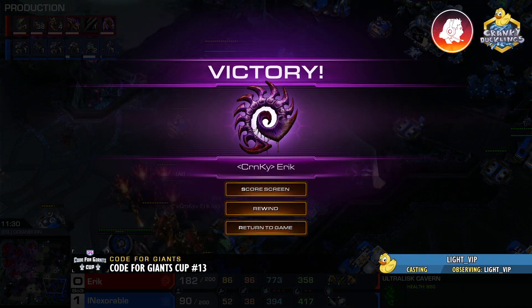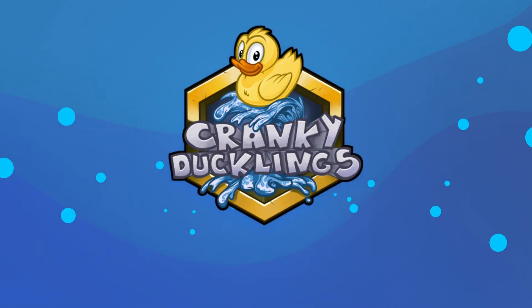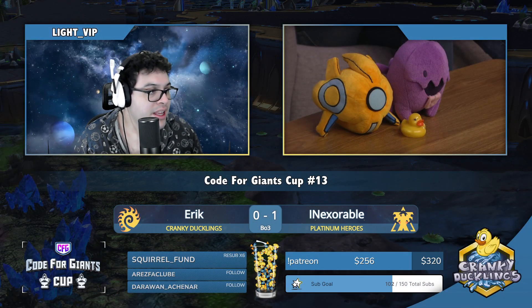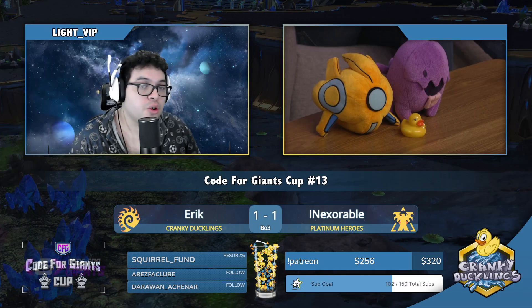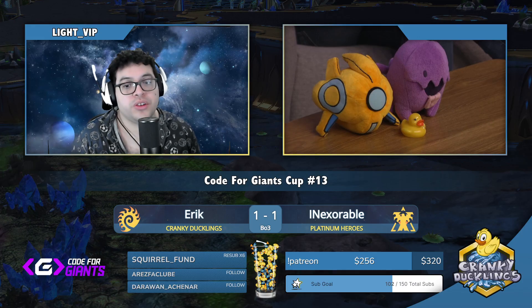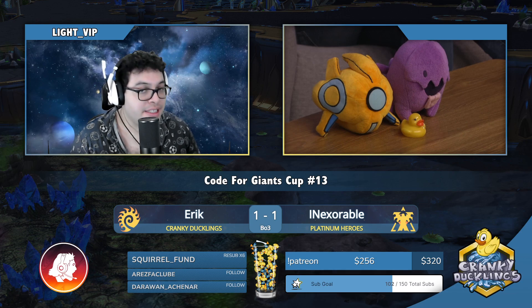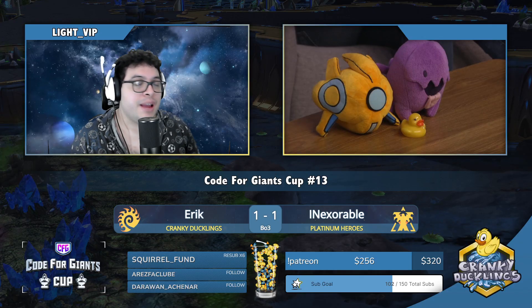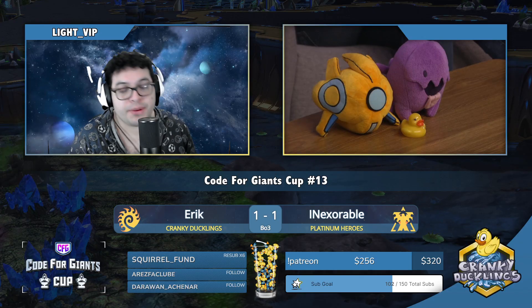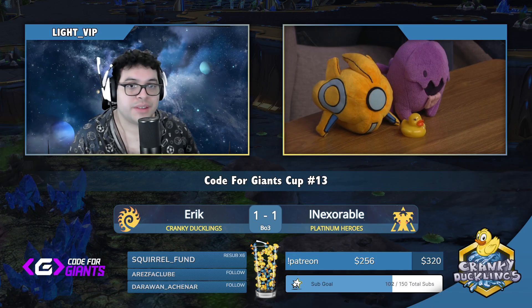GG gets called — Eric ties the series one to one, and we are going to the ace match. Well played. A lot of this came down to Inexorable's initial response — he was opening 2-1-1 but misread and over-reacted to the early roach warren, setting up bunkers at home and letting Eric drone up completely freely. Opening aggressively but playing defensively meant his macro and third base fell behind, and he was overwhelmed as the game went on.